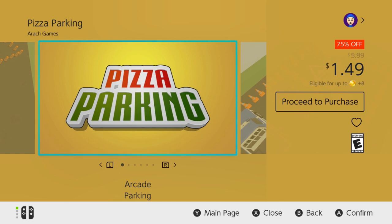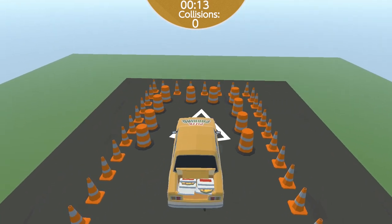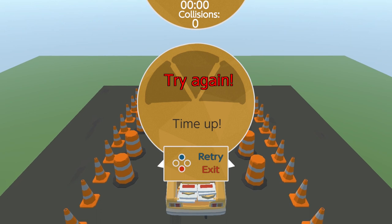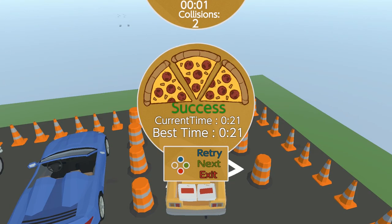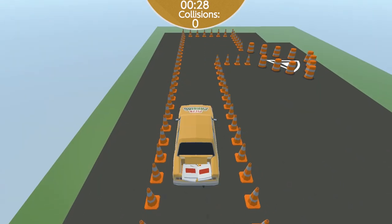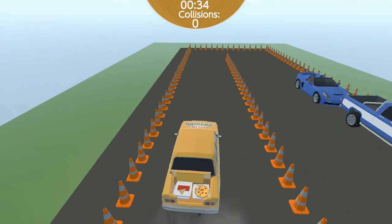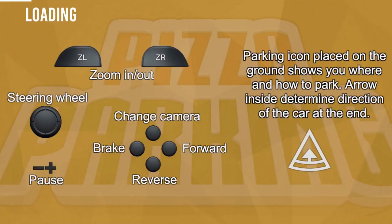Pizza Parking, $1.49 — a game over a dollar, I never thought I'd see the day. You play as a pizza delivery person simply parking your car. You must avoid all the cones and park at the right position before the time runs out. If you hit a cone three times, game over. The game uses stock sound effects — literally found on YouTube — and there's nothing more to it than that. It feels less like a game and more like a driving simulator. The car controls work pretty well, and there's some detail in the car models, but the game lacks things like a background — it looks like Stephen King's The Mist. Honestly, the game kind of looks like it was made for a school project.